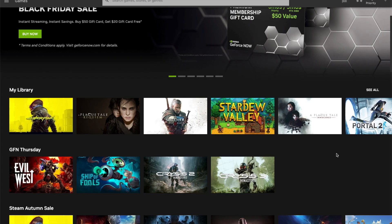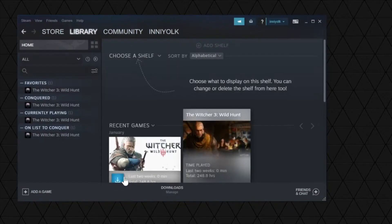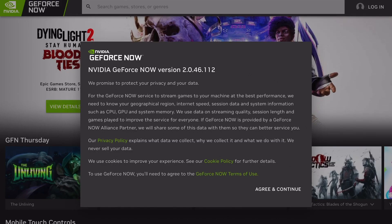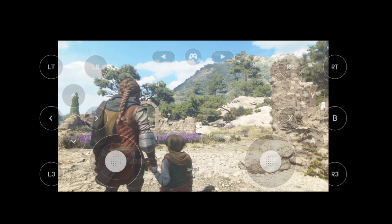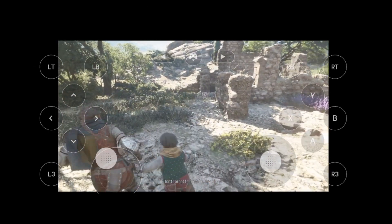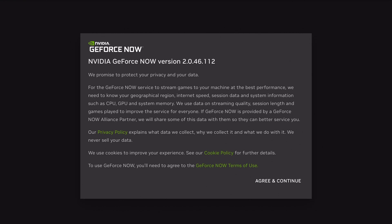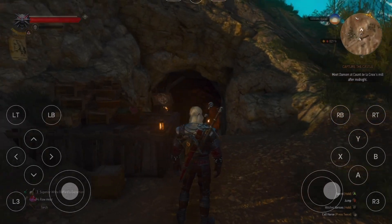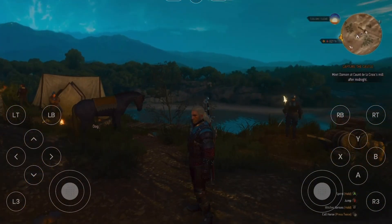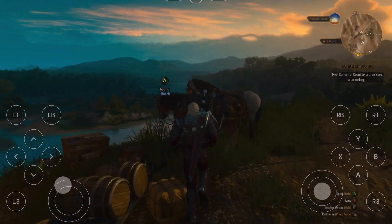First impressions right off the bat: the Nvidia GeForce Now interface is easy to use for the most part, except for some bugginess on starting a few games, which I'll go into later. You can download the desktop app or go into a browser and play the game straight from there. You can also play on mobile and really any other device with a browser, like an iPad. I was able to play it on my 2020 MacBook Pro, which is definitely not a gaming computer, my iPad 11 2020, and also my standard Pixel 6a phone. The games were able to work well on all of these platforms.